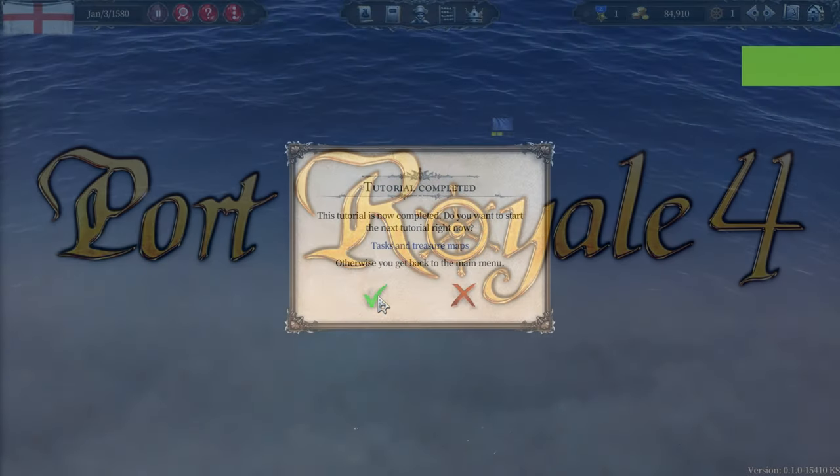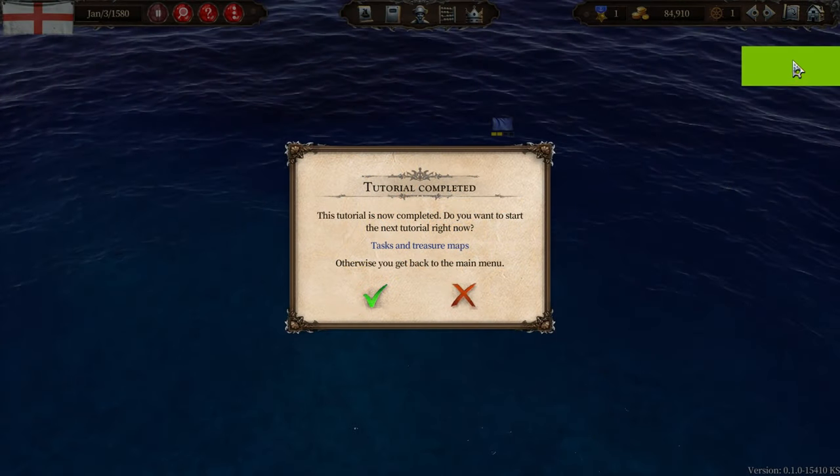Hello guys, welcome back. SimUK here. This is Port Royale 4. I'm not sure what this big green square is — hopefully you can't see it in the video. But yes, tasks and treasure maps.